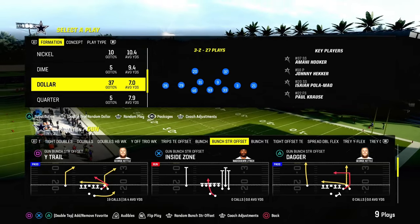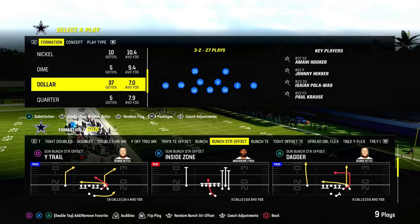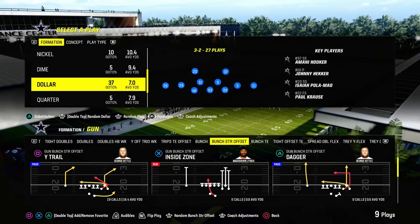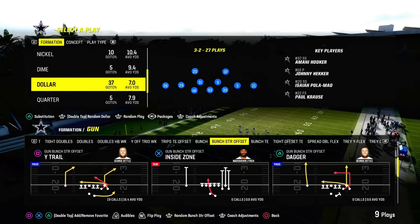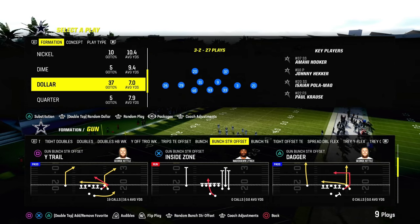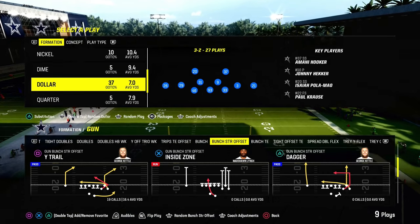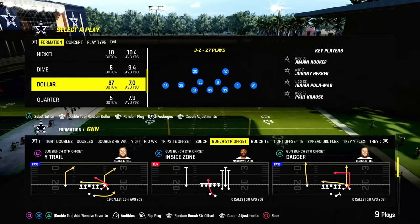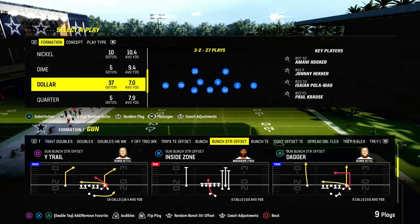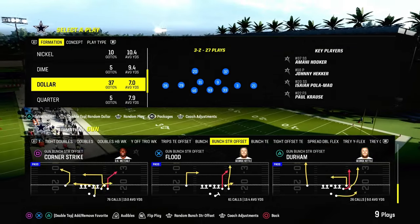Today's video I'm going to give you the best lockdown coverage in Madden 24. This is a very important coverage to understand because it really will help counter what I believe to be the best offense in the game, and that is the Bunch Strong Offset. We've got a full e-book on Bunch Strong Offset in the Patreon out of the Jets playbook, and we actually have a full Jets e-book we're continuing to work toward over there as well, adding new stuff every single week.